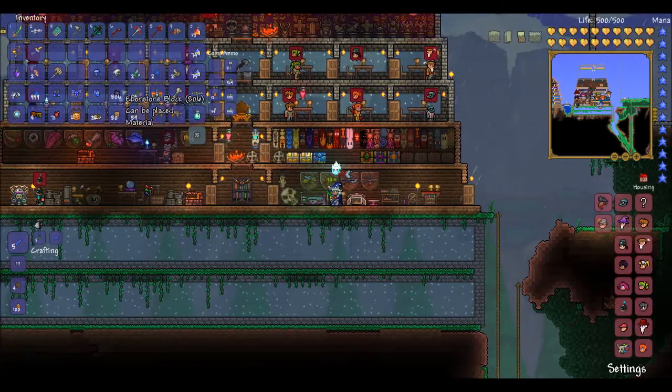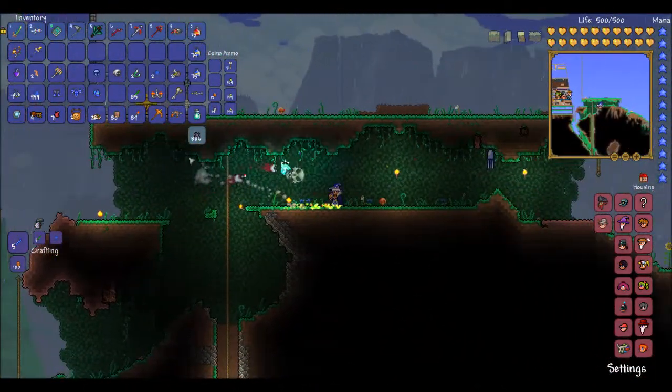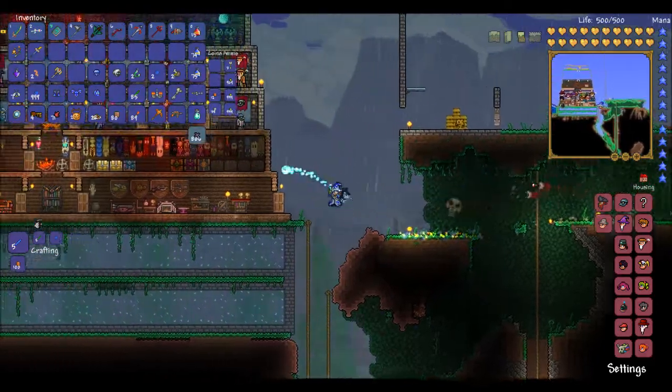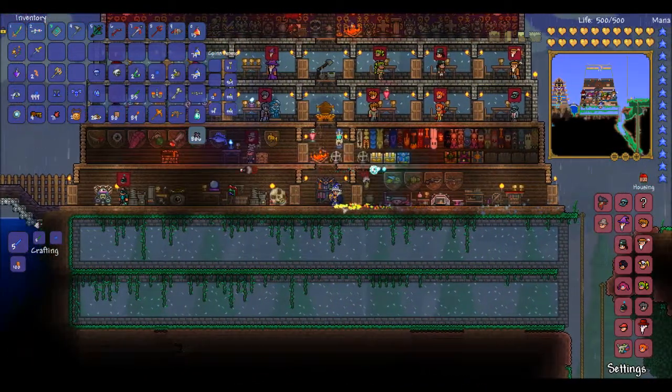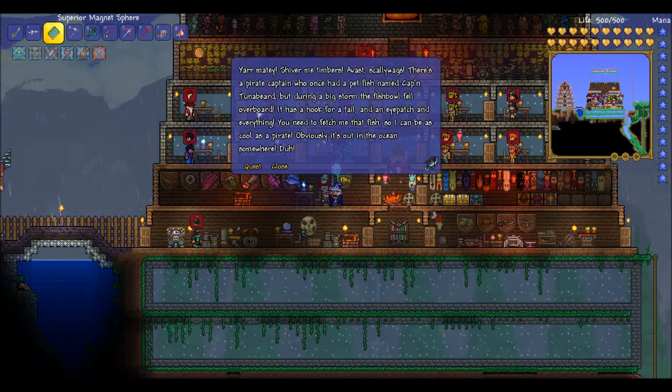Goodbye stone, goodbye Emonstone. Keep the Crimstone on me. It's a new day — why don't we go fishing? I really want to fight the Duke, and I think you guys do too. You are matey — shiver me timbers, scallywags!